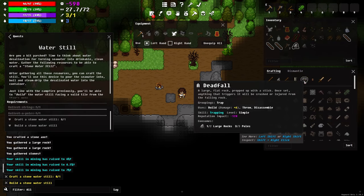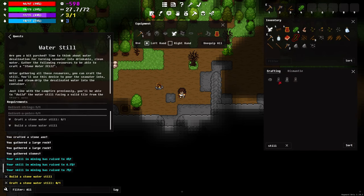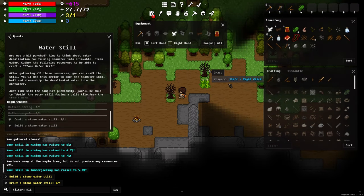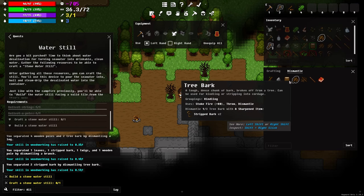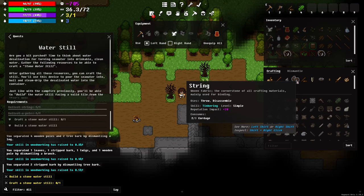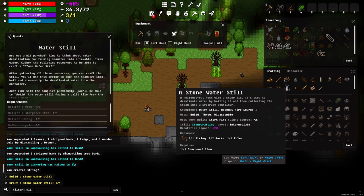I opened something in the crafting window — everything new that comes up gets highlighted with a yellow outline. Now it wants me to craft the water still. I'm still missing a couple things — the string, oh I made the string and used it on the stone pickaxe. I'll make another string. I'll dismantle these logs and branches — as you can see they give strip bark which I can craft into string. Now we have our string and the stone water still is showing up.